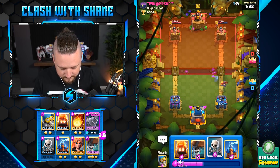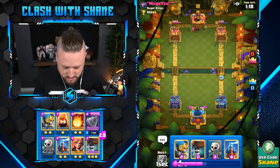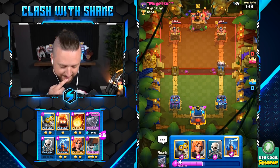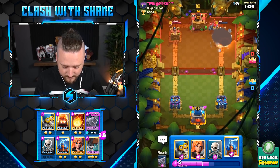Mini PEKKA, die please. Fire Spirit go, run — Wallbreakers. I should be saving my Elixir for defenses here. But you know what, let's just go aggressive here. Man, we're dead.